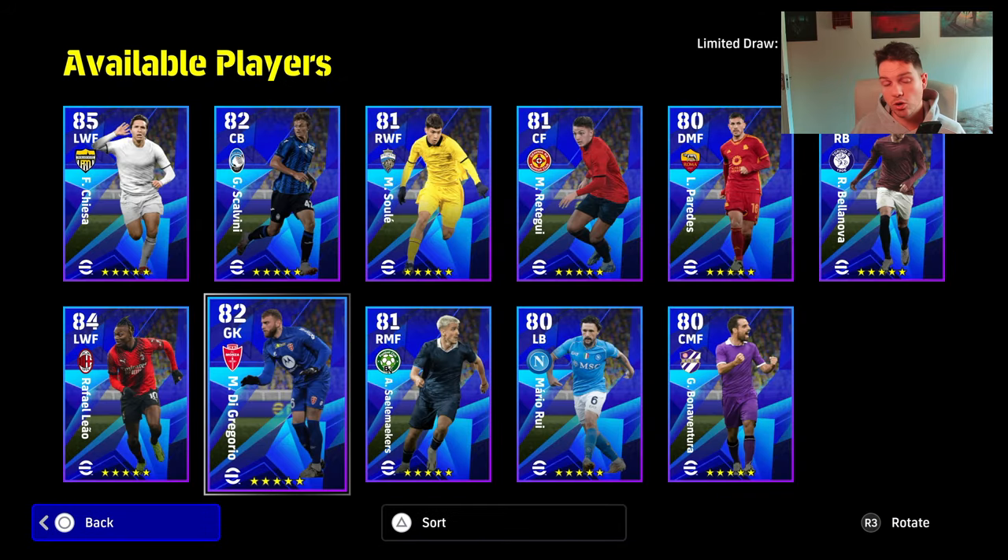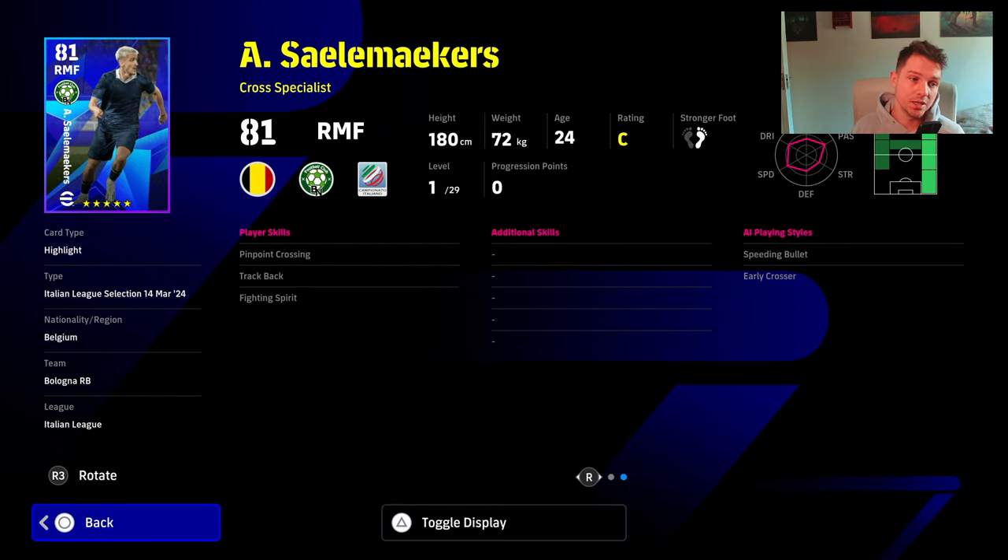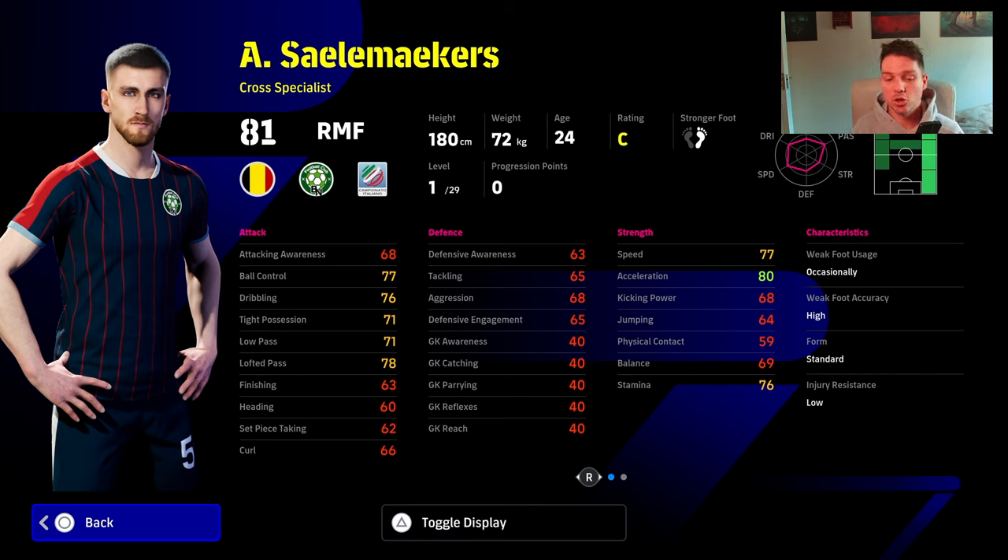The goalkeeper doesn't have any player skills so I'm not going to get into it with him — just a standard build. We also have Salimakers with 80 acceleration, which is pretty decent, but he has very little in the way of skills.